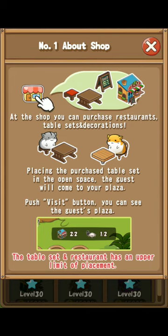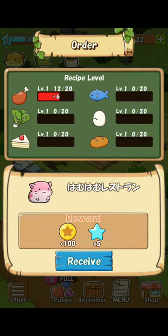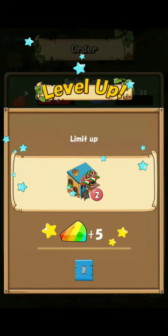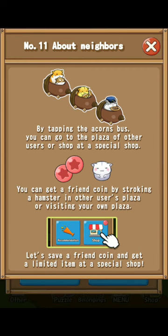Shop. At the shop, you can purchase restaurants, table sets, and decorations. Placing the purchase table set in the open space, the guests will come to your plaza. Push the visit button when you see a guest plaza. The table and restaurant has an upper limit of placement. By tapping the acorns button, you can go to the plaza of other users or shop at a puzzle top. You can get a friend coin by stroking a hamster in other users' plazas. Let's save a friend coin and get a limited item at the special shop.